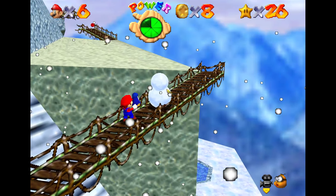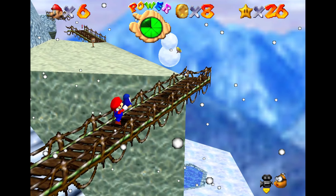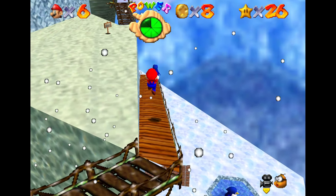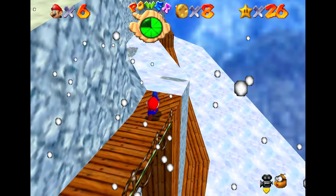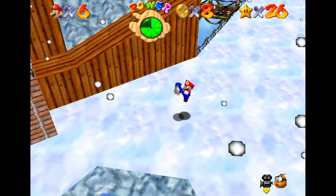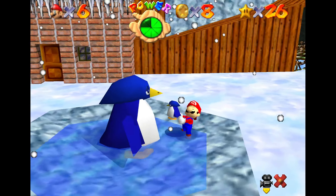So we went down that big slide, and now we're navigating these rickety bridges. Once we get to this point here, we can just jump off — no need to go all the way down. You won't take any fall damage in the snow. And we'll go ahead and turn in this one.